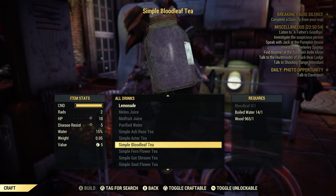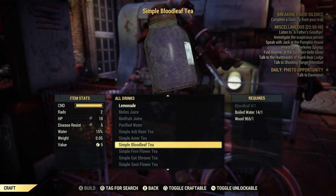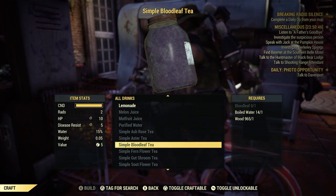Bloodleaf is found all over the wasteland, and you learn this recipe by simply picking up the bloodleaf. You automatically learn it — you don't have to find a special recipe for it.